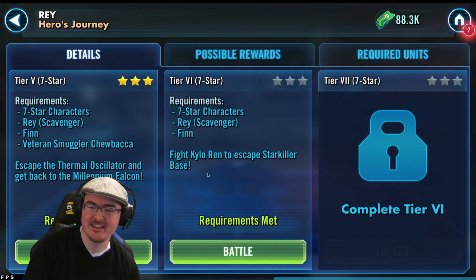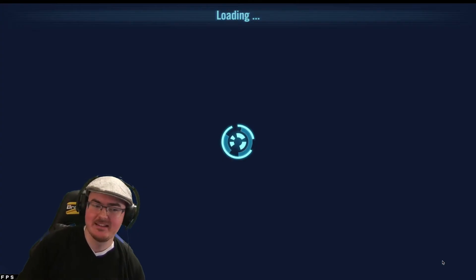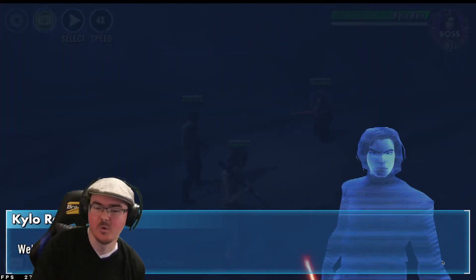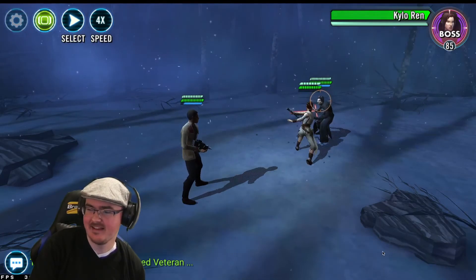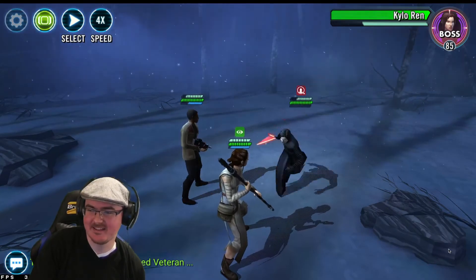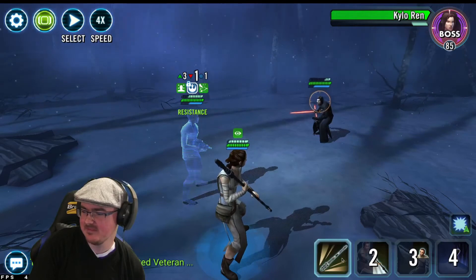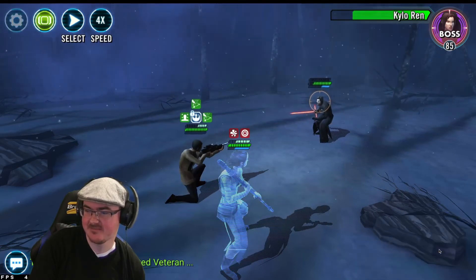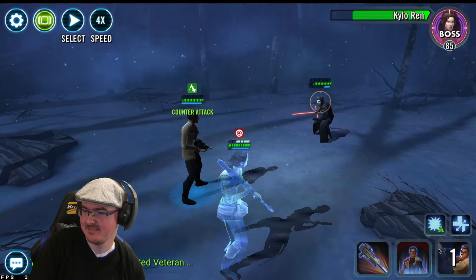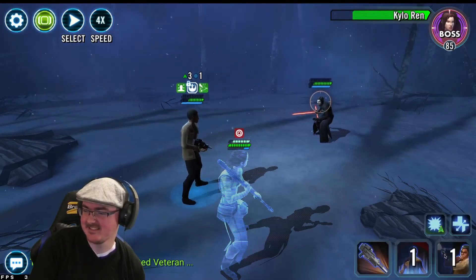Tier six — seven-star characters: Rey Scav, Finn. 'Fight Kylo Ren around to escape Starkiller Base.' I know what happens here — the event's been out so long it's impossible not to know. I'm going to try and enjoy this. 'We're not done yet — you're a monster.' I'm not worried. He's got his Kylo kit as well, that's interesting. Expose, do that — this won't do much right now.